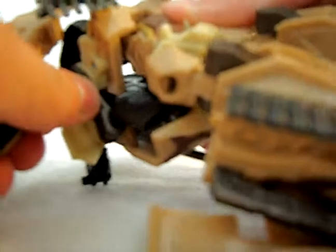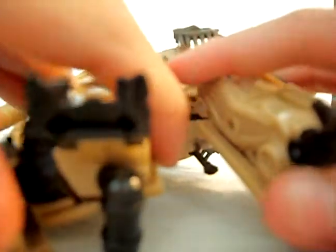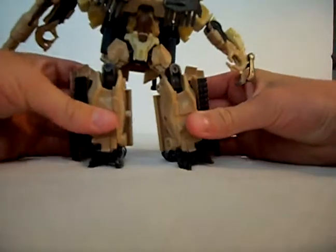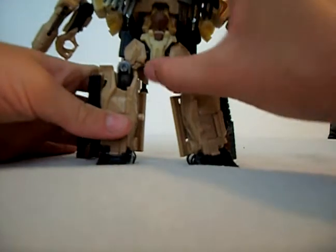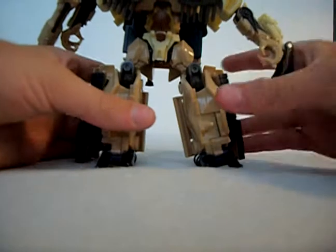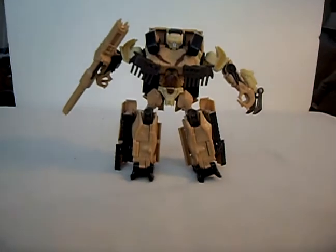Then on the other side, fold his gun down and around. He has this little claw weapon that you can pull down. And there's Deep Desert Brawl.